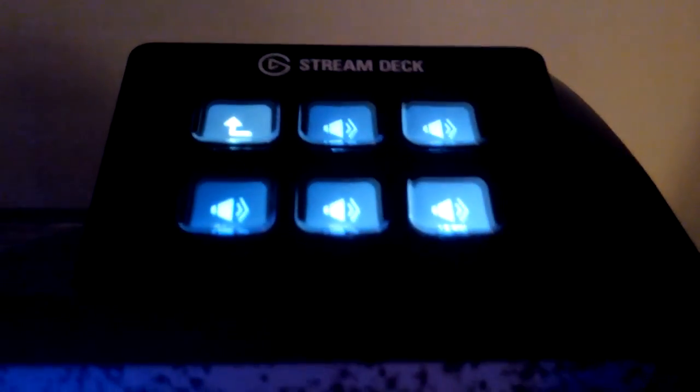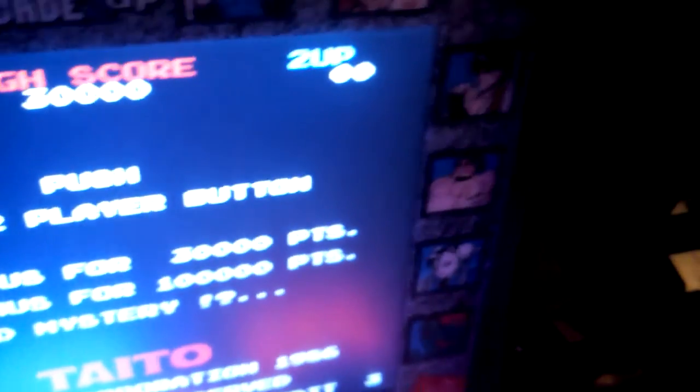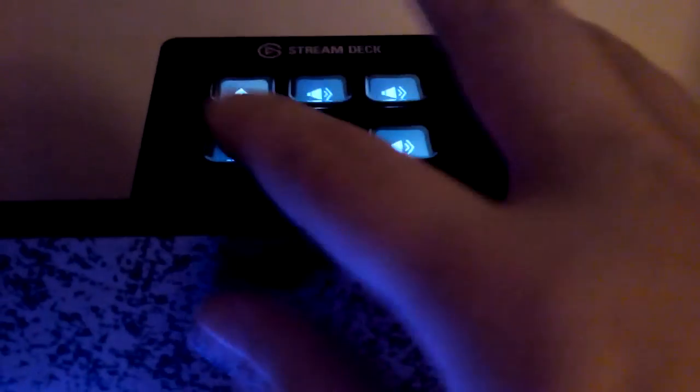I also ordered a Stream Deck Mini, which I attached to my cabinet, my Wirecada 1up. Let me first insert coins. The volume is not so loud, so I can change with a button press the volume from 0 to 20, 50, 75, 100%.